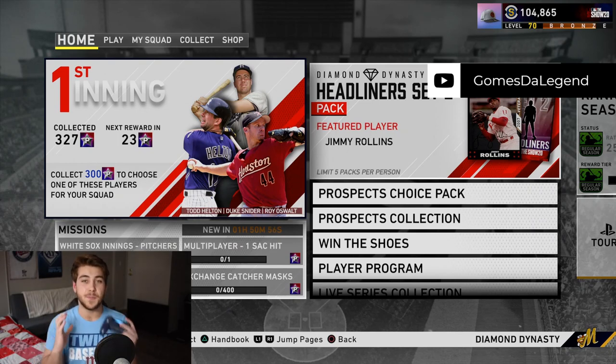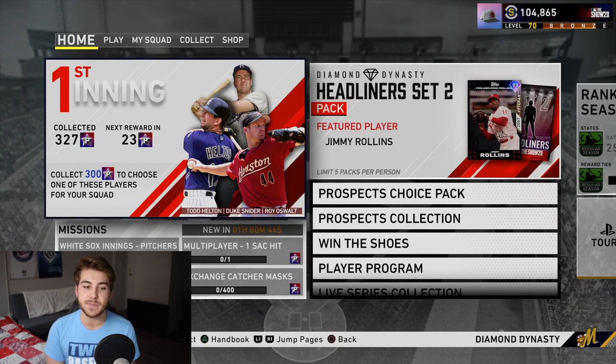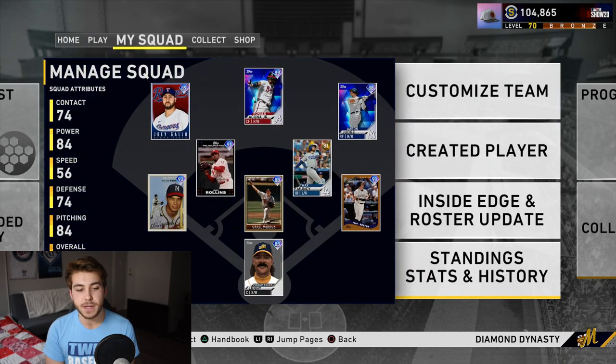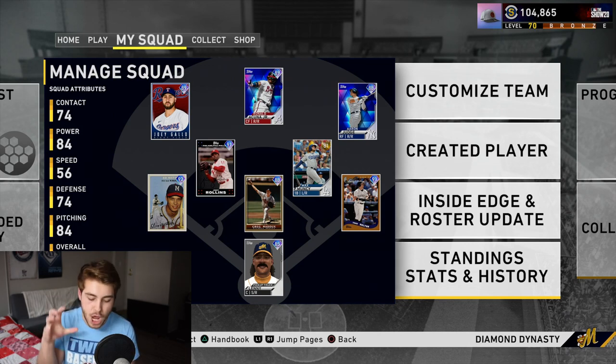What's going on guys, Gums here back again on another MLB The Show 20 Diamond Dynasty video. Today I really want to talk about creative players because I think it is one of the most important things that you need to be doing first within MLB The Show 20, because it is going to be kind of the heart of your team. These guys are most likely not going to leave for many, many months. So today I want to talk about how to get the most overpowered creative player that you possibly can.